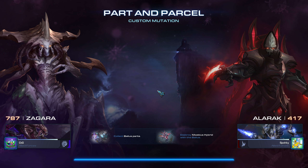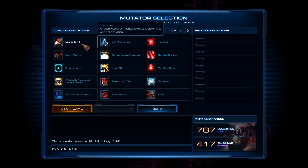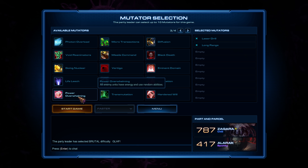The only thing that might give me trouble is detection. If we roll Protoss, we might have trouble with detection. So we'll have Laser Drill, Long Range, and Photon Overload as mutators.